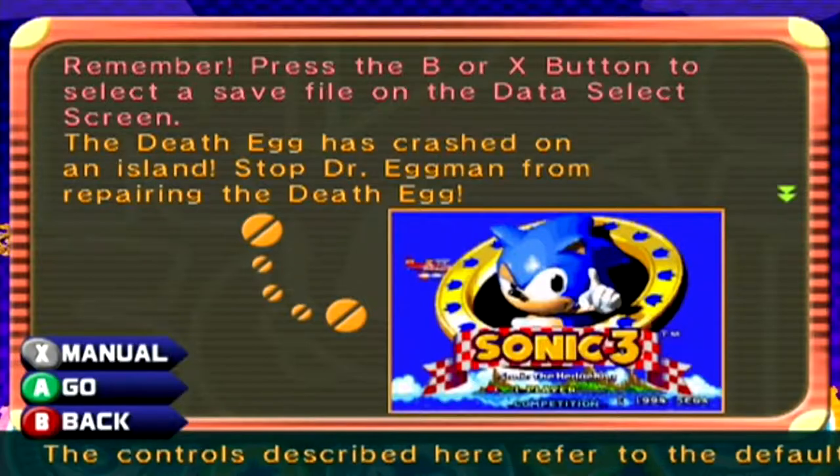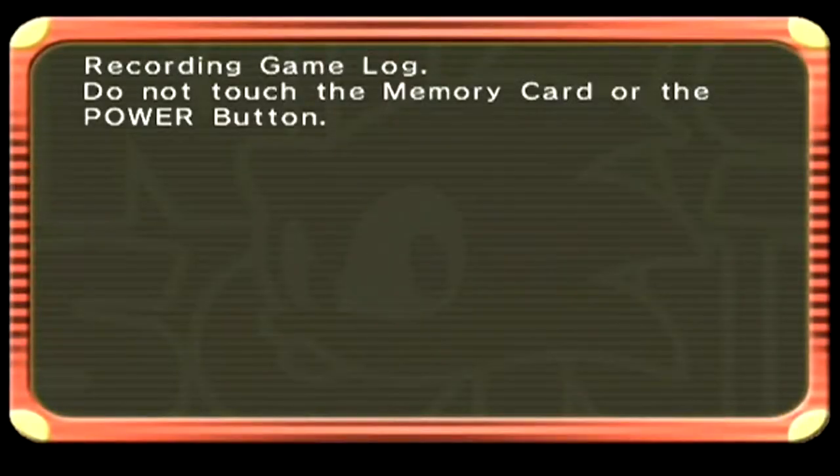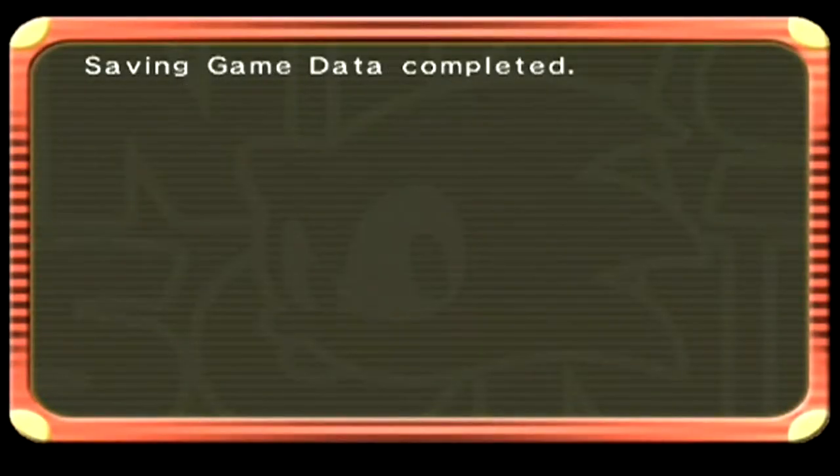I guess we can press the B, X button to select a save file from the data select screen. Let me read that - I wanted to read the information. Look at the synopsis.